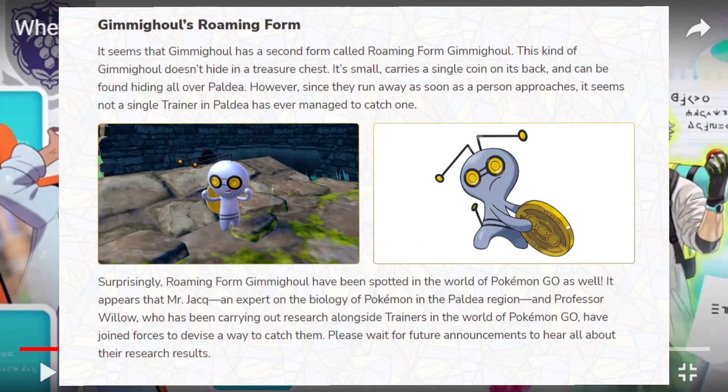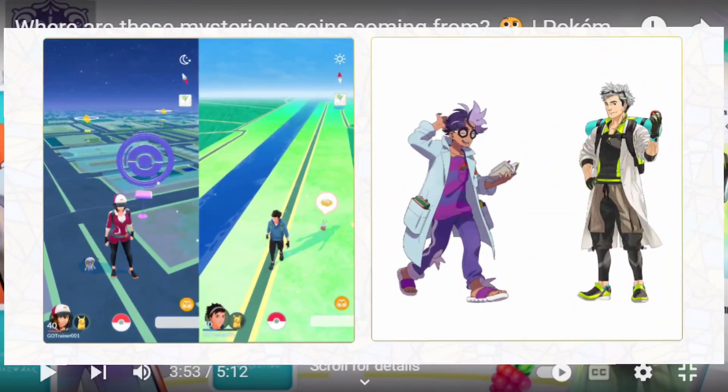The Pokemon website does have some details about the roaming form. It seems like it doesn't really have a treasure chest of its own, and unlike the chest form where it controls people to go get coins for it, this form actually looks for coins itself, which means it's kind of independent. As far as we know it does run away if you approach it, so maybe you'd need to give it a lot of coins for it to trust you and then you'd get a chance to catch it.